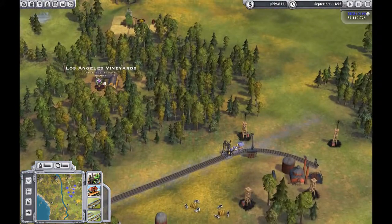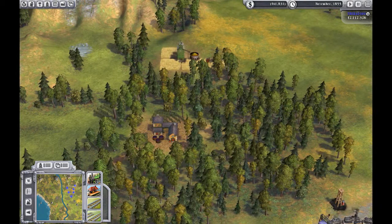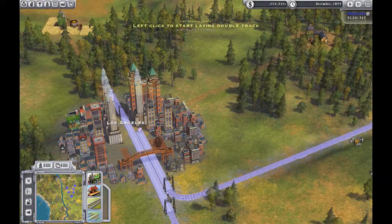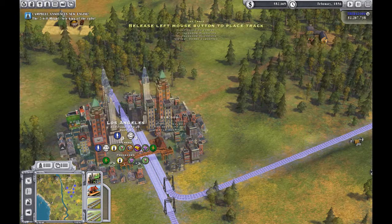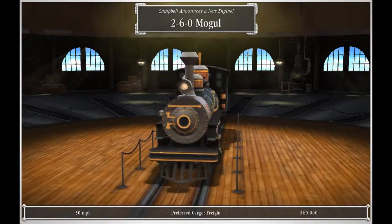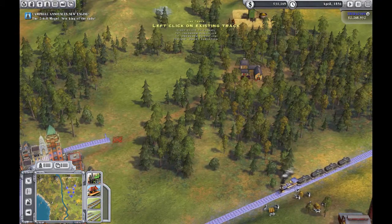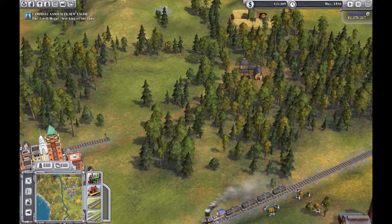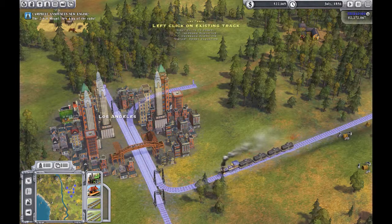Our little train there will fill off. There are some more vineyards and there are some mills for food. Let's take this track out that way. There's been a new train invented. Out of money — the only thing is waiting to get money.